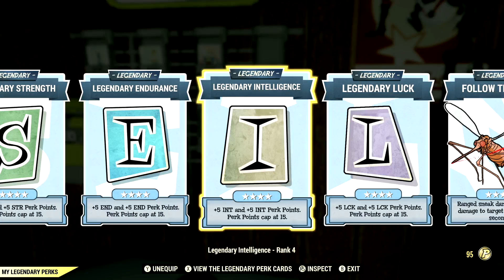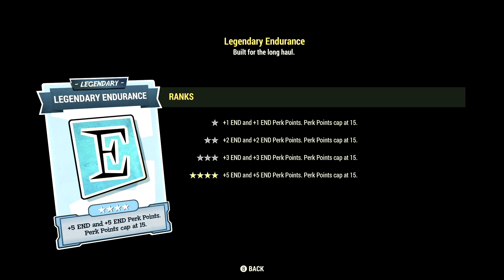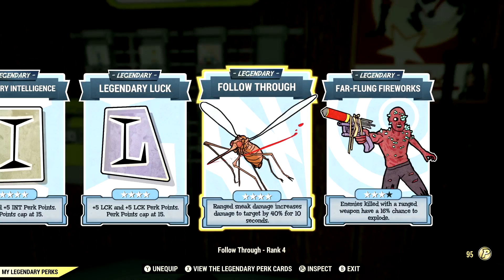Over in legendary perk cards, these are the legendary perk cards that help make up our in-game build. We have Strength maxed out, Endurance maxed out, Intelligence maxed out, Luck maxed out, Fall Through maxed out, and Far Flung Fireworks at 3 stars.